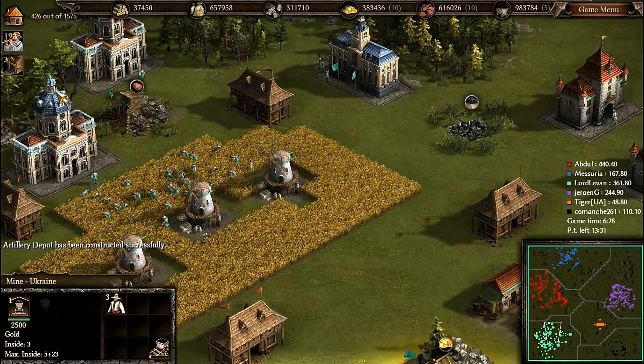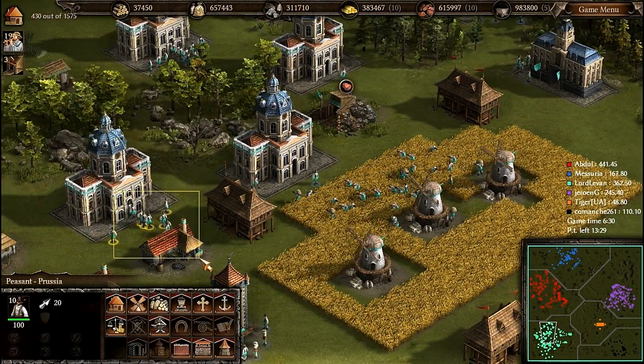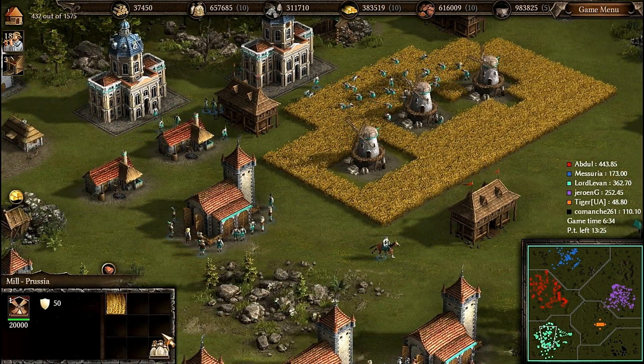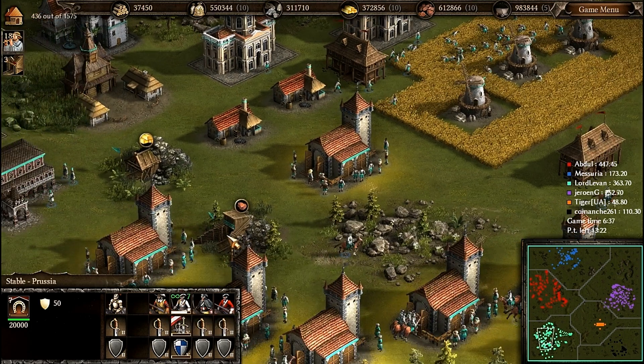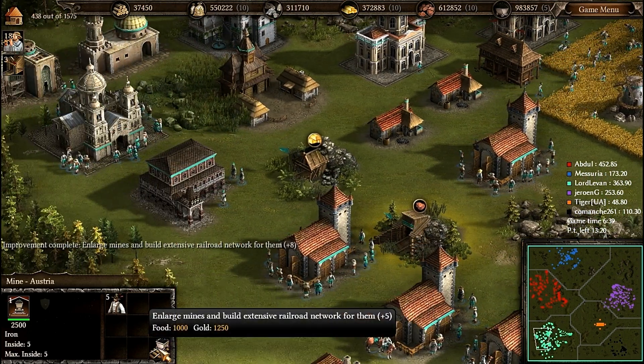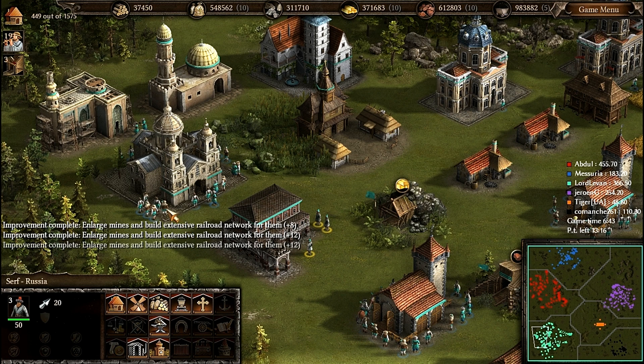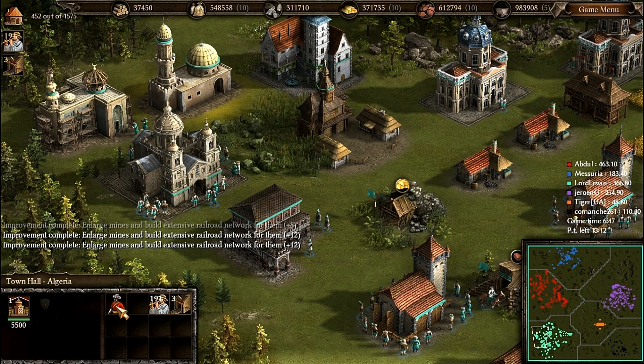I need more and more guys on the fields because I have a house capacity of nearly 1,600. These guys must be fed very well, otherwise famine will destroy my created cuirassiers.